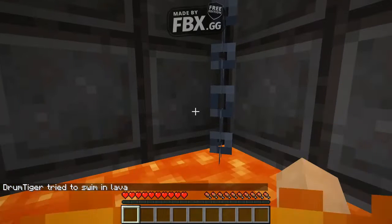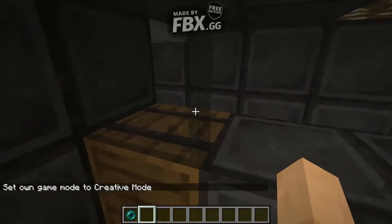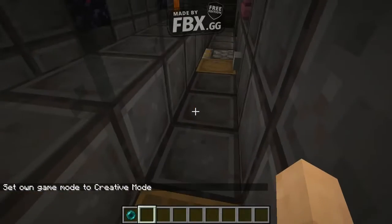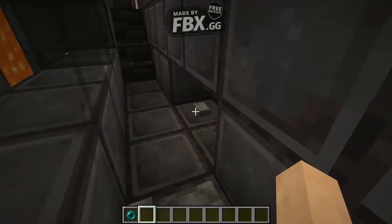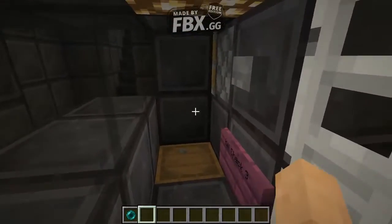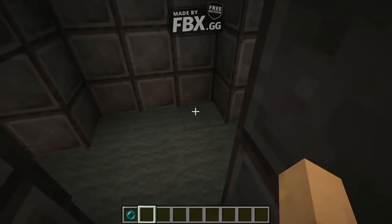Let's start on the guard part. First the prisoner puts all their items in here. The items get sent here. Then they do this kill shack that looks like this — down to lava. Then you walk up this.